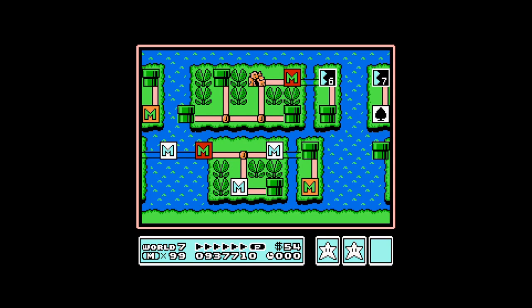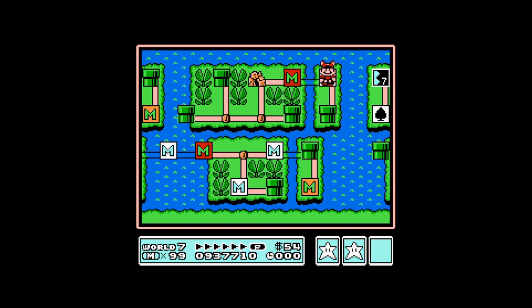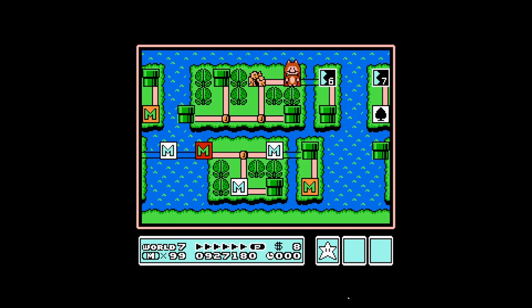Now here's the secret. I told you at the very end if you could stick with me I would show you something at the beginning of the level. Let's hit reset — we're going to go into our inventory and we're going to grab a P-Wing and start the level out with that.